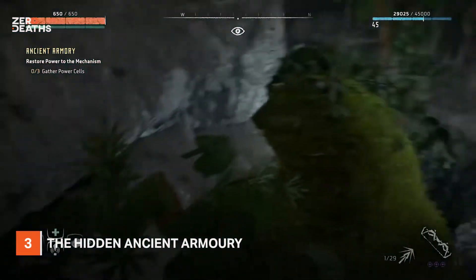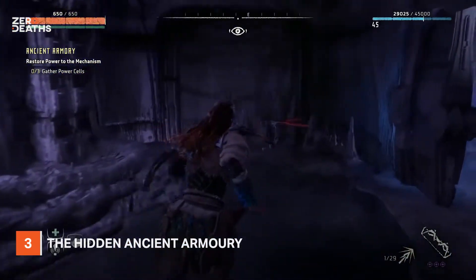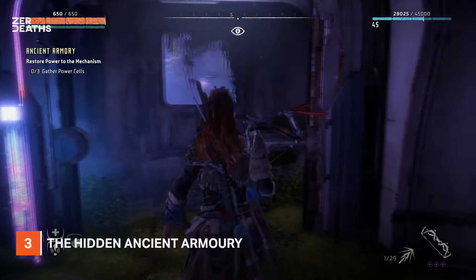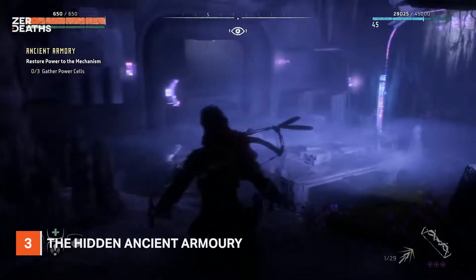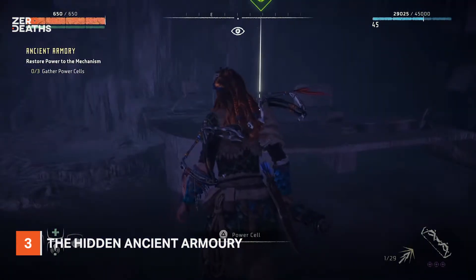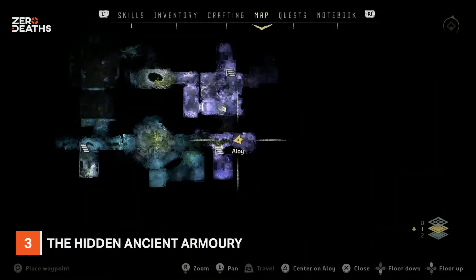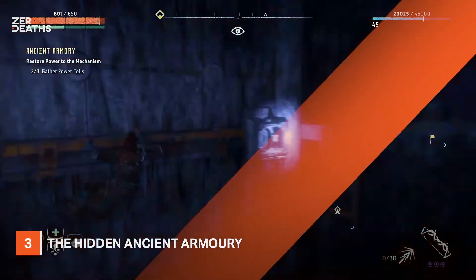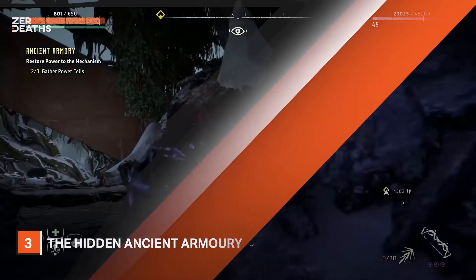Number three: the hidden ancient armory. Although much of the playtime is spent scouring the desolate landscape for its secrets, the ancient armory is one which is too often missed by players. In order to get here, players must first activate the quest by picking up any of the five power cells scattered throughout the world, four of which are hidden throughout the main story. But even if you found one during your playthrough, many players are confused about what they do — figuring that out would certainly help you in your fight against the machines.